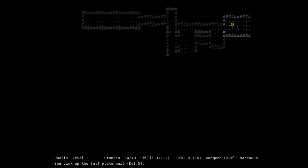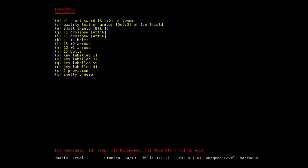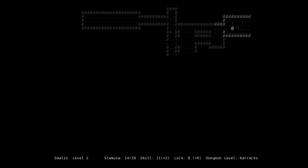Alright, he's dead. Let's pick up that plate mail — full plate mail, defense 5. Let's put that on. We're losing our ice shield, but whatever — we'll keep it in case we meet ice monsters later. Let's drop the small shield and medium shield so we don't get confused. We've got our large shield. Let's fire at the next guy — oh, he's firing back.